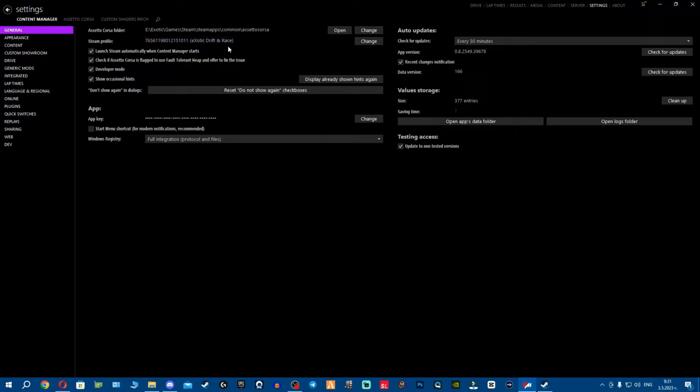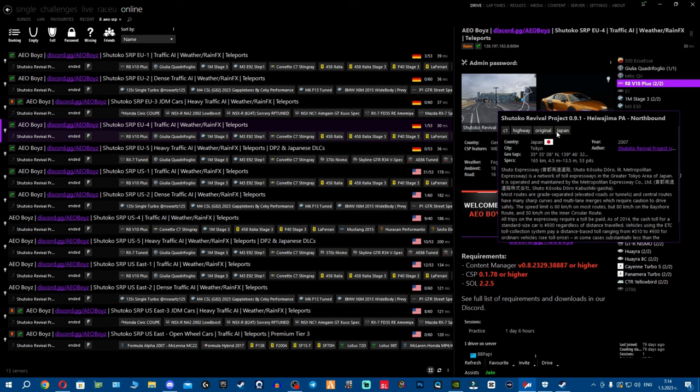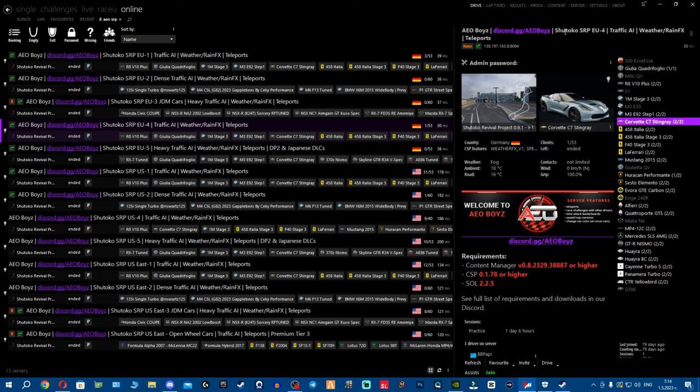For those who don't want to deal with heavily modded servers, you can still play Shutoku with traffic — for example, the AO Boys server uses Kunos cars. But even those may require DLCs. This is why it's so important to have your DLCs; otherwise you'll end up paying more buying them one by one than just getting the Ultimate Edition upfront.